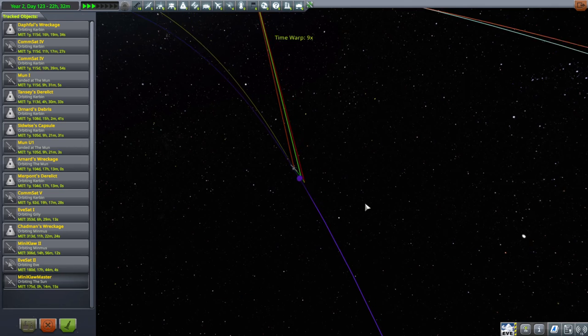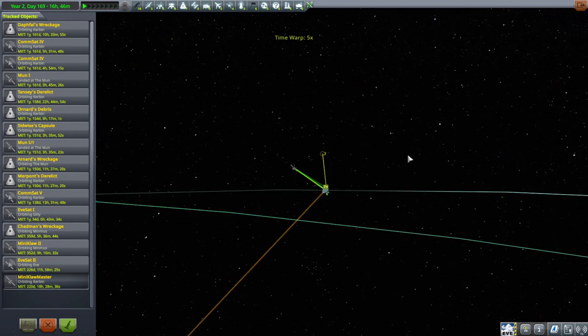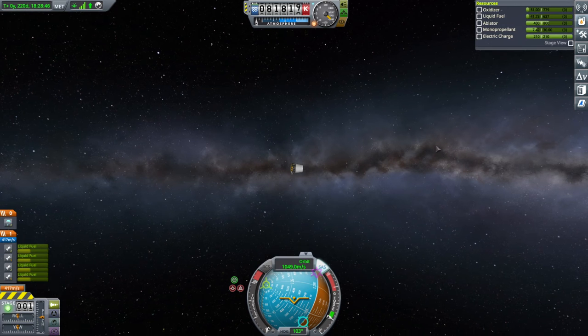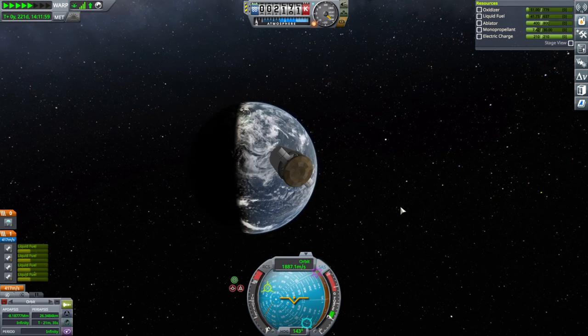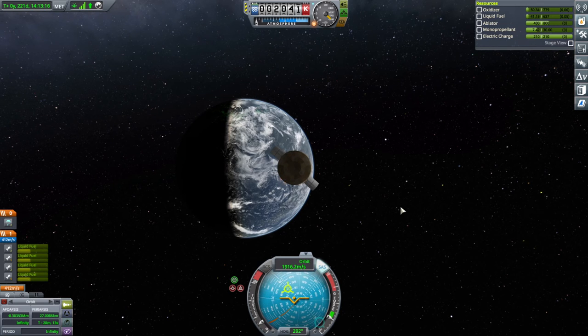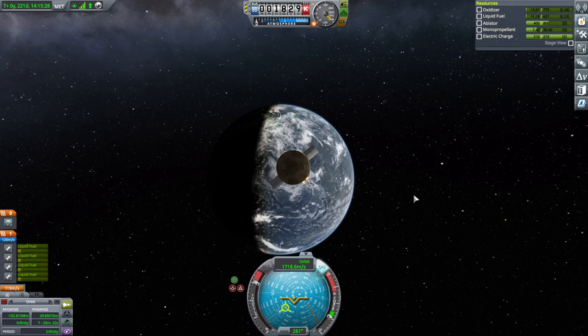Mini Clawmaster is proceeding towards Kerbin. Pretty close to another Duna window here — we were going to pass it. Periapsis is still 26 kilometers, and it keeps the periapsis. Let's focus on it and see if it can come down safely. I'm going to go with 26 — I don't know what other number to use. We will dump fuel here to try and slow down, to minimize the heat. We might capture actually. There could have been an option to send something else up, but this is more direct anyway.